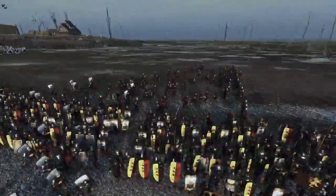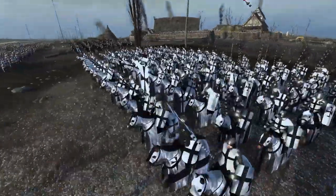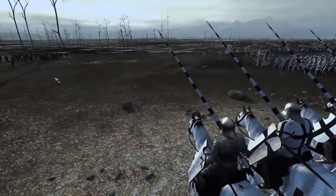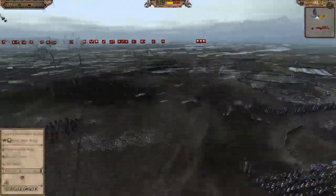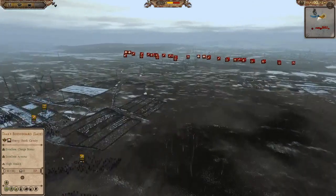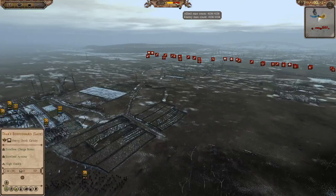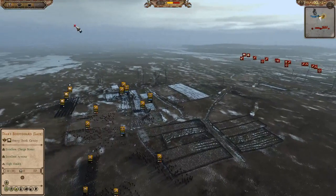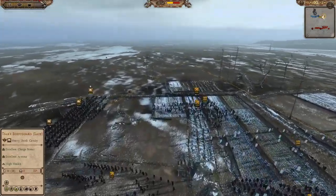We are playing as the Tsardom of Bulgaria and I have an ally of the Teutonic Order — a very strange alliance. I don't know what the real benefit is for either of us. We are against the Republic of Venice and the Kingdom of Castile. The balance of power is ever so slightly in their favour, and we have even numbers, so we'll see what happens.